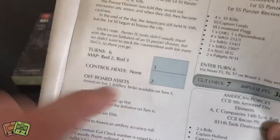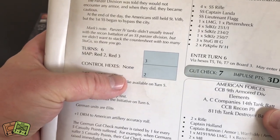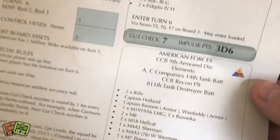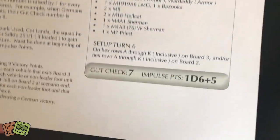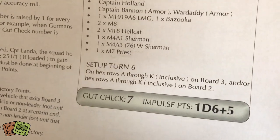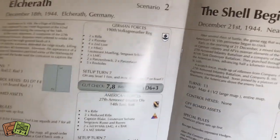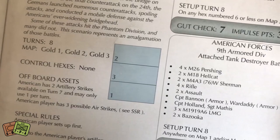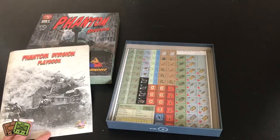Here you'll notice that pocket map configuration I was referencing - it's telling you to use map 3 on top of map 2, and that's going to be the playing area. There's the gut check number. If you know Old School Tactical, you also get impulse points based on a die roll. You can see here the Germans get 3d6 while the Allies only get 1d6 plus 5. That means one side's on the defensive and the other is on the offensive, moving quite a bit more. Here's a look at the different scenarios - one uses three maps, another just uses one map. So that's the playbook, which lines out all the scenarios.